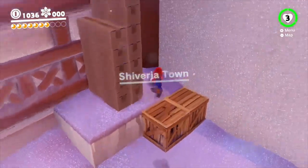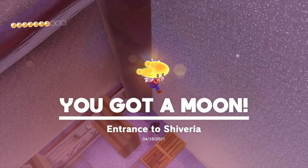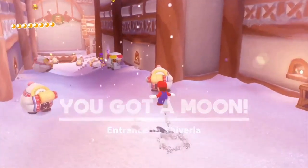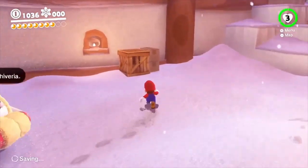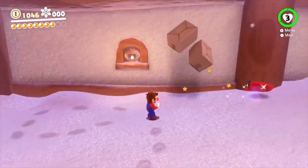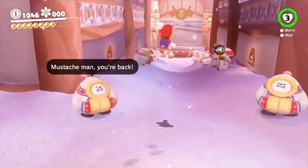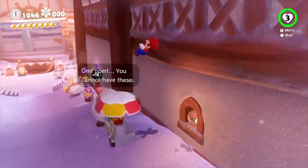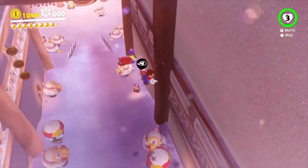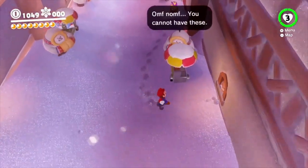Hey, we only need three more power moons and then we can head off. I think I saw something over here — oh hey, a stack of coins! That's pretty neat. I thought I saw some footprints over here — not footprints, but I thought I saw some dust or snow kicking up. Got some purple coins there — or just regular coins, never mind.